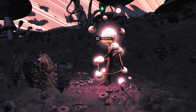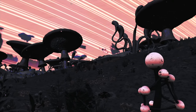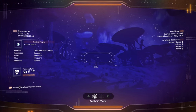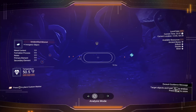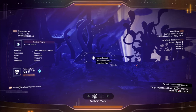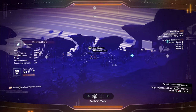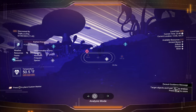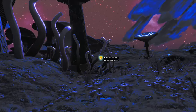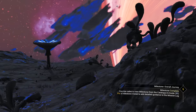Let's enter our scanner vision — analysis mode, as they say. There's a burial site over there, some indium. That looks like the only thing of interest, so let's tag it and we'll head that way. Let's put a little pep in our step — let's get running.